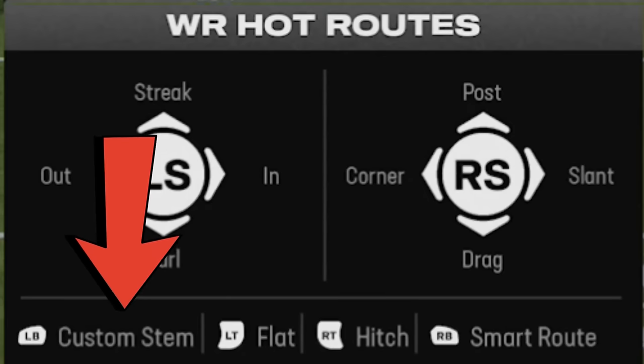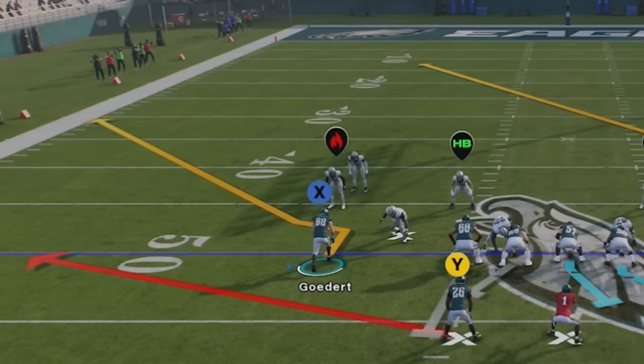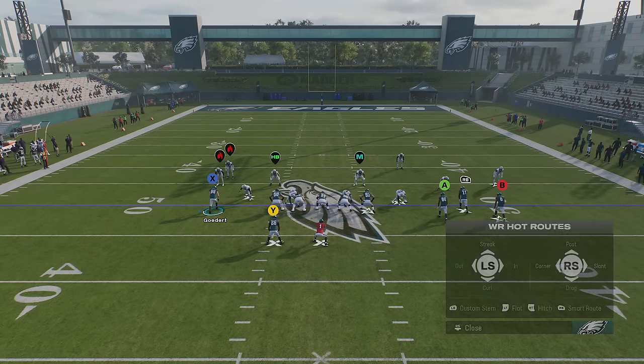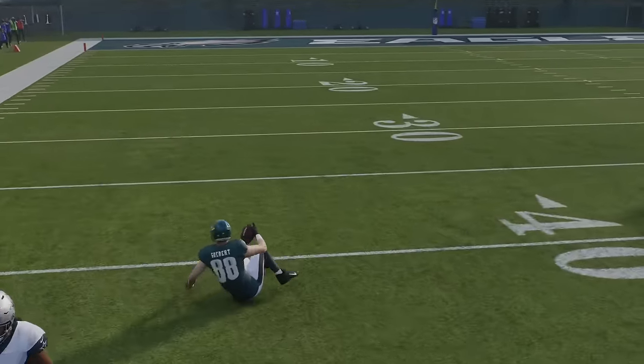Next up, I'm going to go over a new feature added to the custom stem system. This has infinite amounts of usage, whether you're setting up one-play touchdowns or trying to beat coverages and zone drop depths. You should be using this on just about every single pass play as it's a natural counter to people that try to set their zone drop depths. You can set wide receiver route depths to whatever you want, and one of the better ways is by shortening them — whether it's zone or man coverage, shortening the route will help the receiver get open very quickly. To access this, select the receiver for a hot route and then hold the LB button while hitting up or down on the left stick.